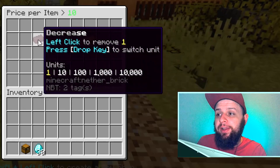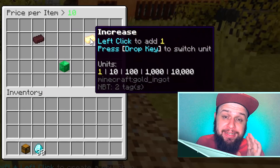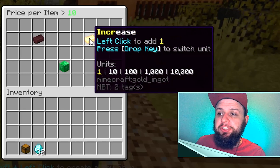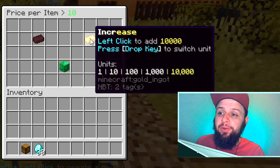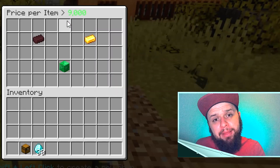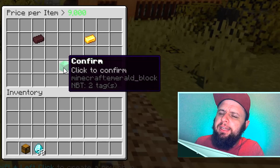While hovering over increase or decrease, you can press the drop key — which by default is Q. When you press that, it switches the increment amount from 1, 10, 100, 1,000, or $10,000 at a time. I've got my price set to 9,000. Let's go ahead and click confirm.